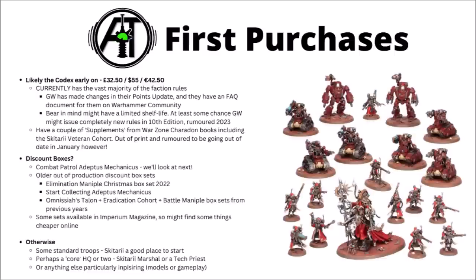Beyond rules, and perhaps the more exciting bit is getting into models for the faction. Generally, the ways I'd think about starting an army would either be a discount box set, or starting with some of the core troops and HQ units, plus anything else you find particularly fun. The current offering in terms of discount boxes for Adeptus Mechanicus is Combat Patrol Adeptus Mechanicus. Over the years though, they have been treated to quite a lot of big Christmas box sets with a few units at a bit of a discount — those are the Elimination Maniple, still on sale at time of recording in 2022, and previously the Omnissiah's Talon, Eradication Cohort, and Battle Maniple. Some of those might be available at previous retailers.